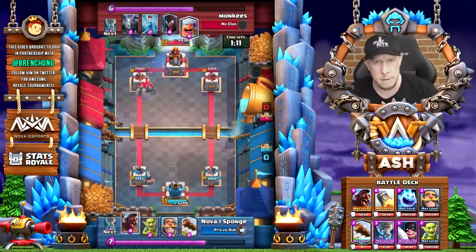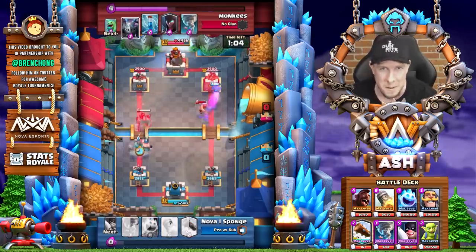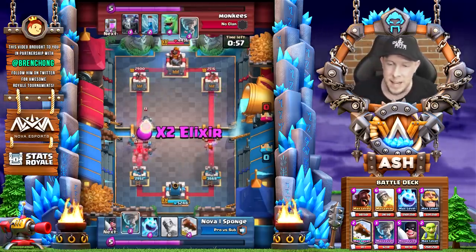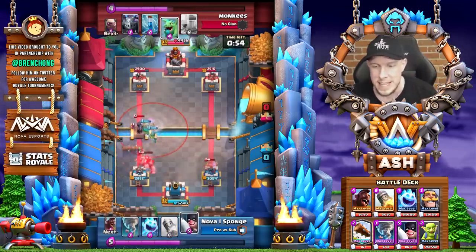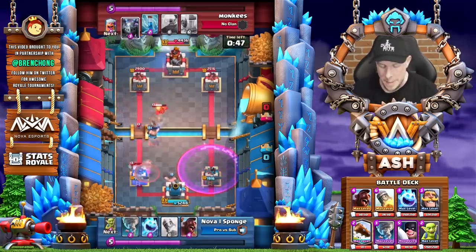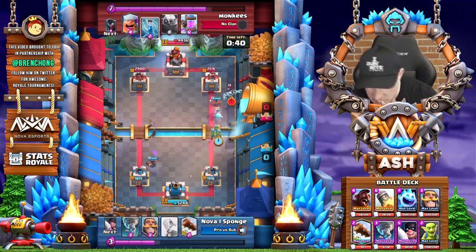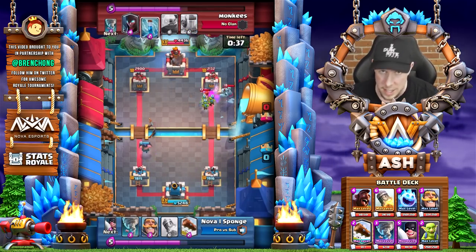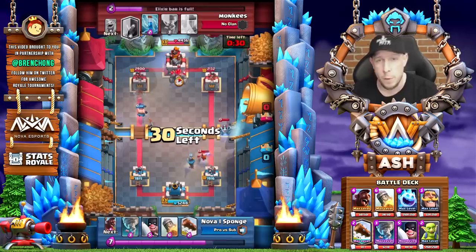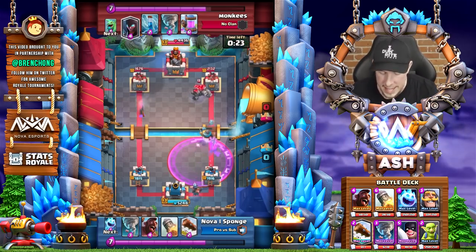Some people, even if they have a King Tower activated, still aren't using the Rocket or Fireball against it — you might as well. We send in the Hog in the right lane and have the Executioner, Nato, and Knight to play defense in the left lane. Unfortunately that Lumberjack locks onto our right tower for a ton of damage — actually more damage than the entire push. The perfect time to send in the Hog against the Golem matchup is right after you defend, either right after they pump up or right before they pump up — they'll be forced to use defensive troops and that messes up their cycle.